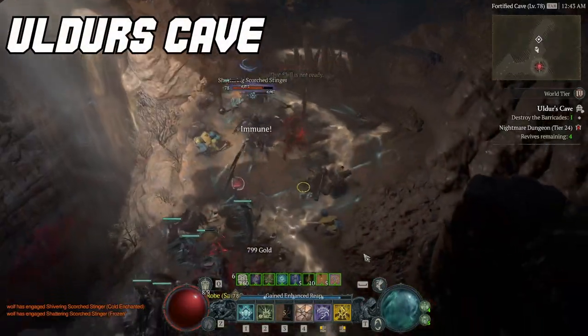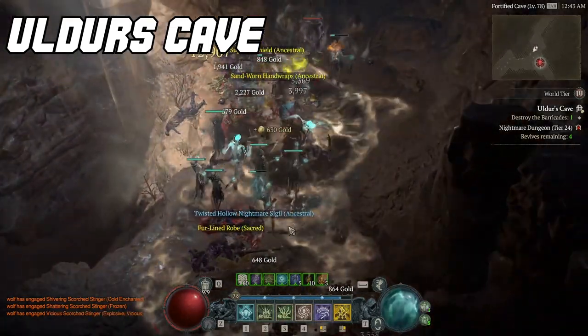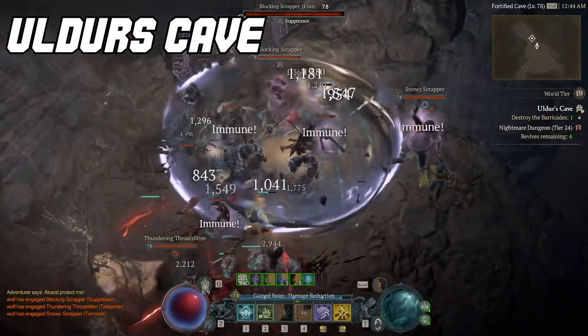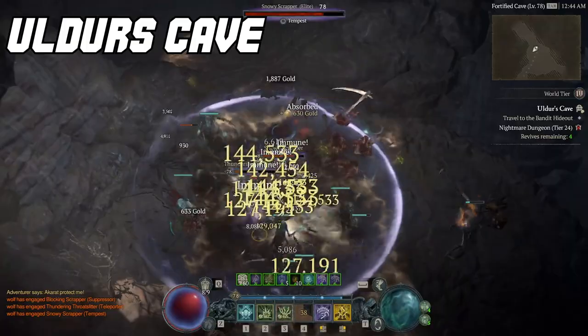Boulders Cave is recommended by most players for a reason. You will be ambushed by mobs and elites nonstop in this nightmare dungeon — think of it as a free group of elites and mobs without the need to run to them. The different layouts are usually straightforward and easy to navigate, meaning less frustration versus some of the bottom tier maps. Boulders Cave is hands down the best place to farm elites.